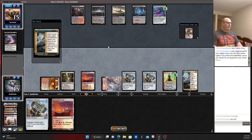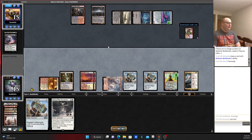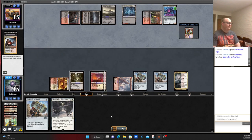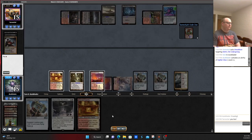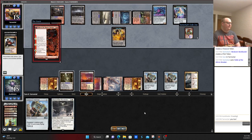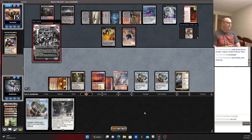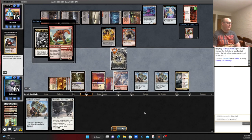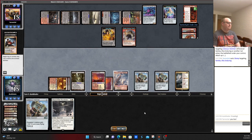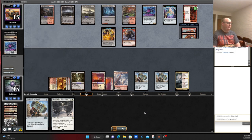We get Fighter Class going, getting another thing. We choose Maul of the Skyclaves — could be correct or incorrect here. Could also have been possible to grab Shadow Spear. We're probably going to find ourselves in a racing situation here shortly, though our opponent is playing very defensively. They just have a Stomp for Kemba. That opponent's been holding up mana the entire time. Their Fable is going to flip. This is the point where we can see it because we're just too far behind.